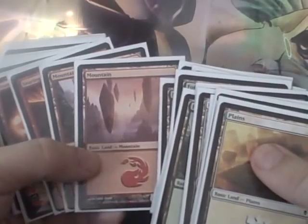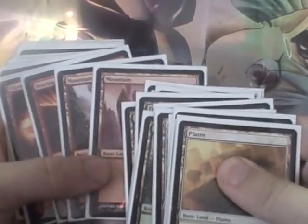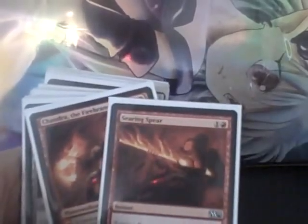If I was going to do this again, I would drop one of the forests to add one more mountain. I think that without a way to fetch the mountain, I really want three different ways to get a mountain. That only caused me a little bit of problems in one game. So let's look at the red cards and why I decided to splash red.